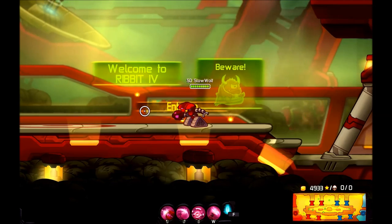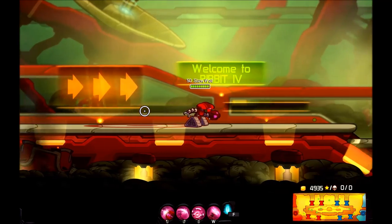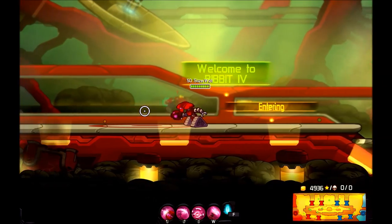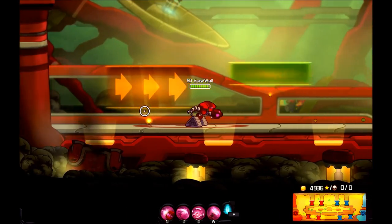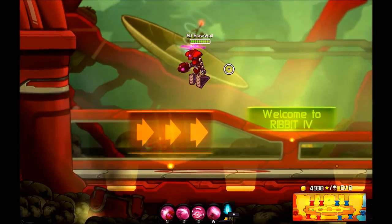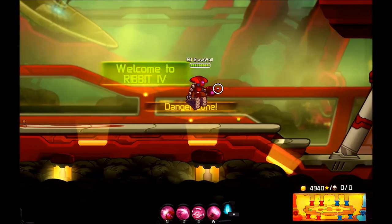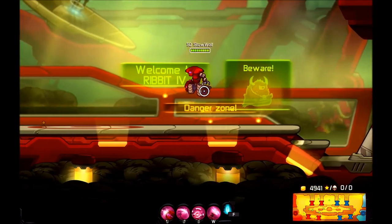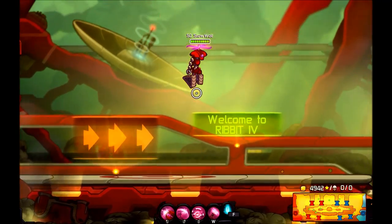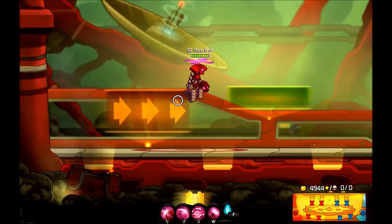Let's talk about how he moves first. He's got very slow acceleration — it takes a little while for him to get rolling, and while he's rolling he doesn't move particularly fast. However, his mobility is fairly high. He can jump fairly high and move horizontally fairly far as long as you do the tapping trick.